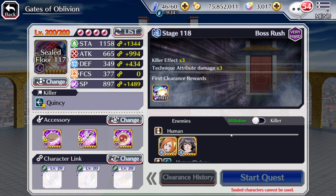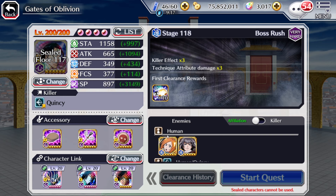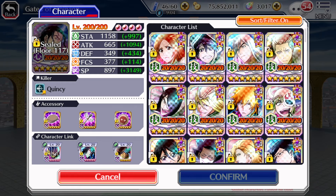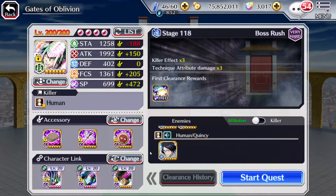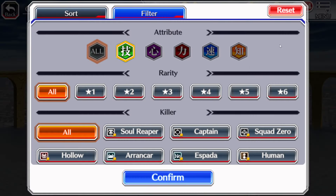Next up is Stage 118. Technique Damage times 3, Killer Effect times 3, and we are going against humans. This is the part of the video where I kind of forgot what this stage was designed for. Did we recently get a human killer that's Technique? I don't think so - maybe Soifon, but I thought she had like Squad Zero Killer or Sternritter. Either way, let's look at our options. We can basically bring any Technique character we want here. Geo is actually almost max transcended, at least level 10 attack, level 10 focus, 500 attack - the most important stats.